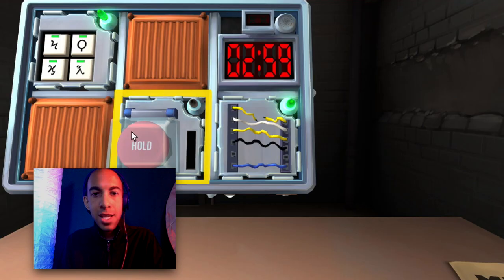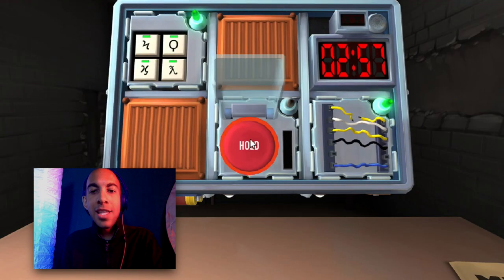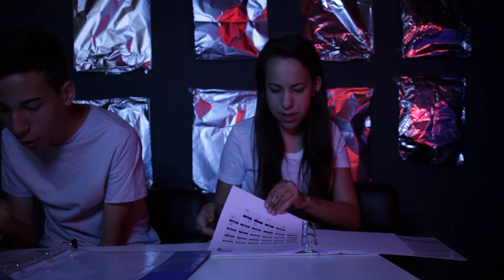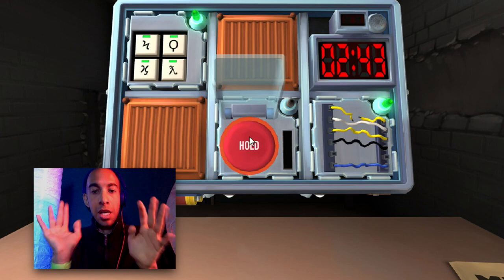Am I all done with that one then? Yeah. On to the next one. It's a button that says hold. Is the button blue and does it say abort? No, it's a red button that says hold. If the button is white... if the button is yellow... The button is red and it says hold — press and immediately release the button, Tyler.